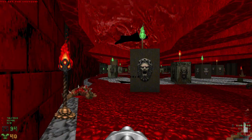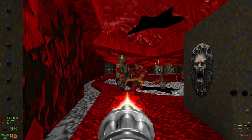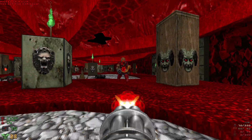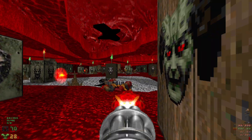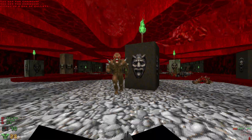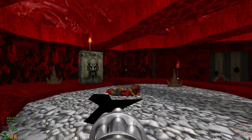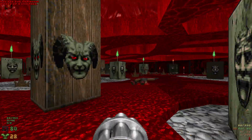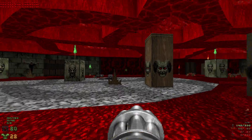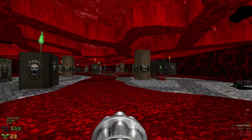We'll have some more enemies - we can try to snipe them from over here. Lots and lots of enemies in this room, with chaingunners being the most deadly. We've run out of bullets but luckily there's lots of ammo in this room. Let's make sure we grab everything as we go across - keep an eye out for any more chaingunners and shotgunners hiding behind these pillars. Looks like we got them all.